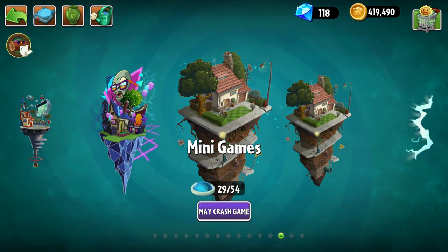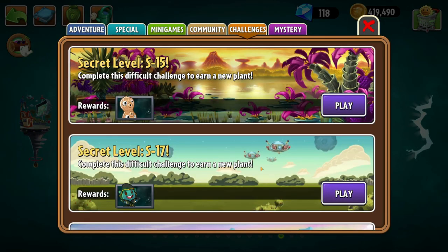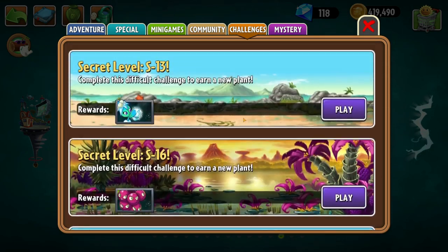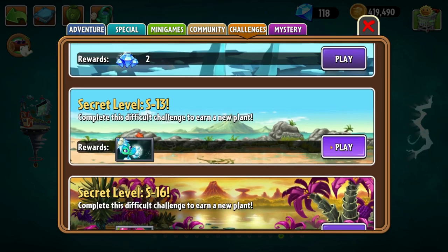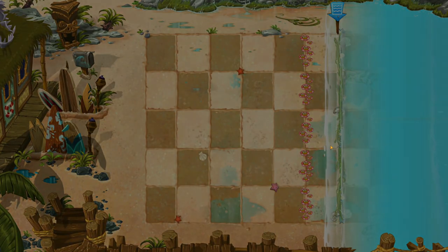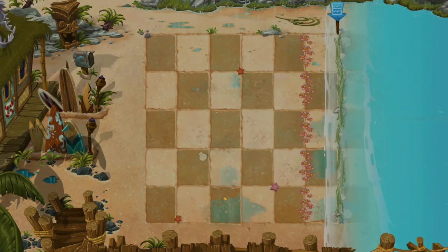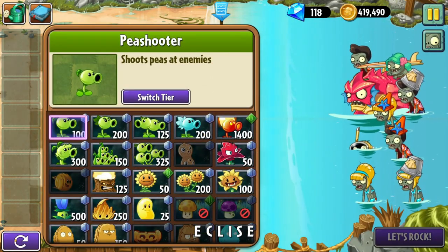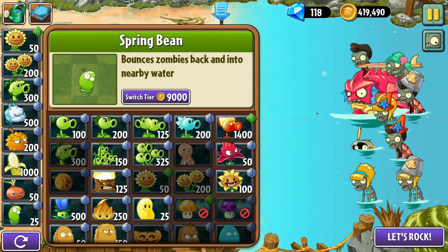But first, before we do that, I thought it's about time we do another secret level. Looking at this, it looks like the next one in order will be S13, which is this one to get the mistletoe. I'll show you the strategy I used. I do work on these off screen — I don't want to show all my failed attempts because these are quite difficult levels. But yeah, this is the setup I went with.